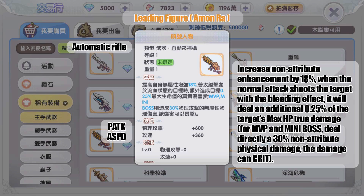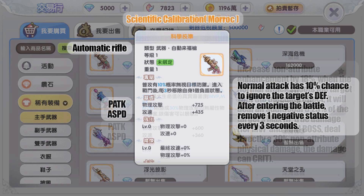The gold weapon dropped by MVP Amon Ra increases non-attribute enhancement by 18 percent. When a normal attack hits a target with the bleeding effect, it deals an additional 0.35 of the target's maximum HP as true damage. Against an MVP or mini boss, it instead deals 30 percent non-attribute physical damage directly. The damage can crit.